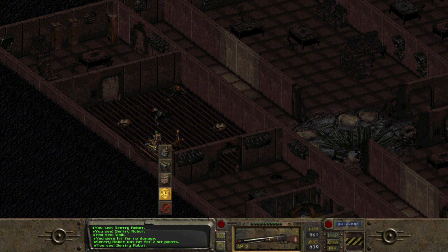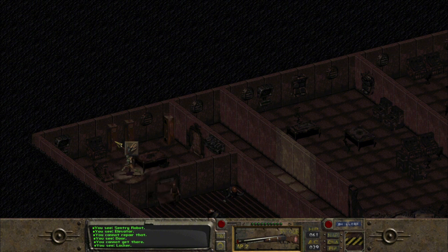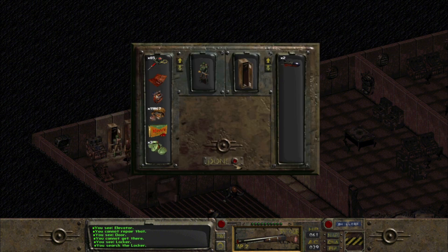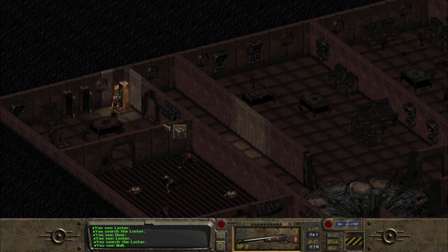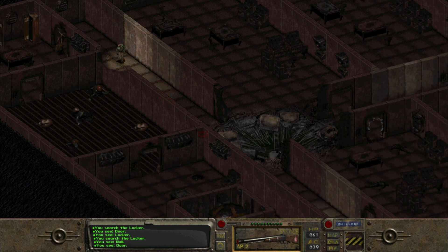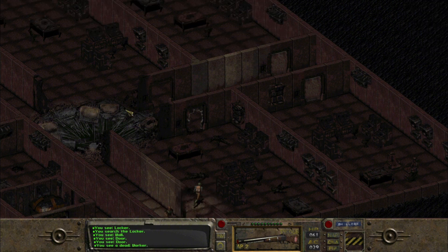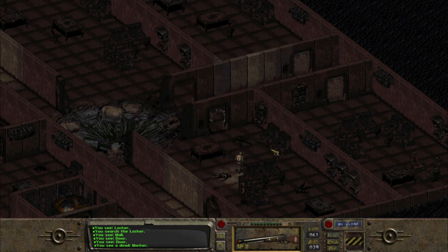Let's see if we can use Science to disable them and get some experience — or maybe Repair. Bear with me, I haven't really played this game in a while — I've only played through it maybe two or three times. Here we've got a locker room with some weapons we're not going to pick up. Grenades? No. Leather armor — my combat armor is better so we'll leave it. Looks like this was the extent of the damage, so the next level shouldn't have any blast damage. Got some more vaporized people.